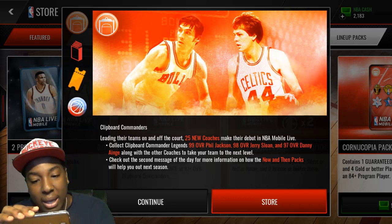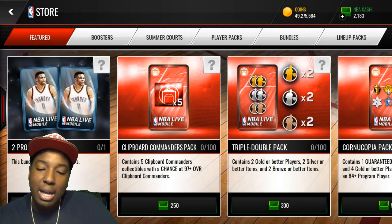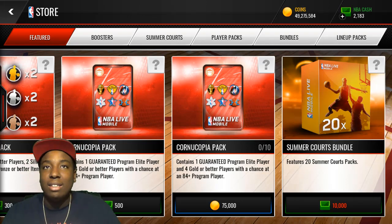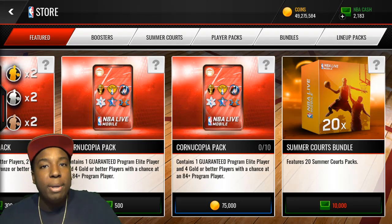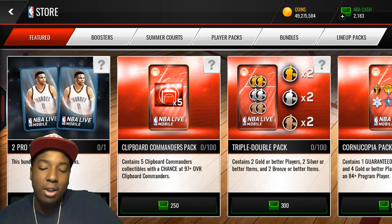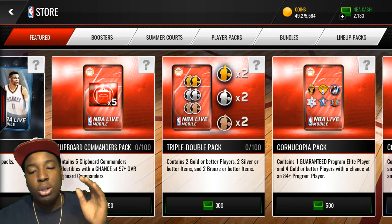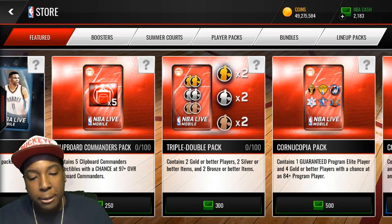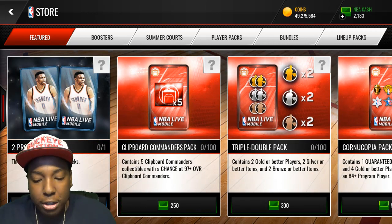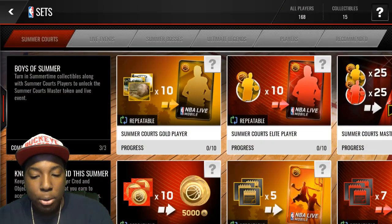These Now and Then packs are very useful guys, because you get packs now and then you get packs later - later being after the reset. So those are very useful. We're going to be opening all of these packs. We do have 2,000 NBA cash right here. We're going to stay away from the Triple Double packs and open the Clipboard Commanders packs, because they have a new set where you can get a Clipboard Commander Elite.